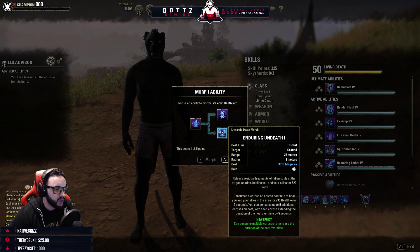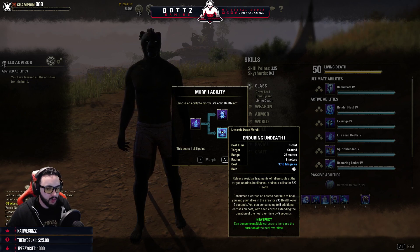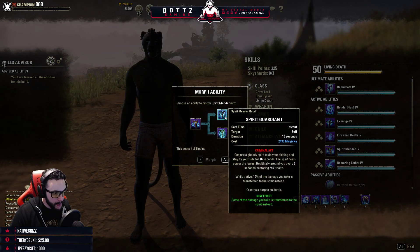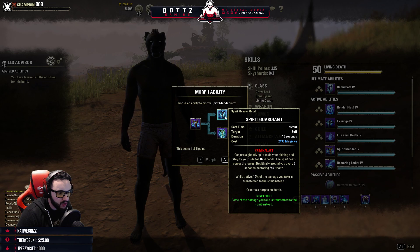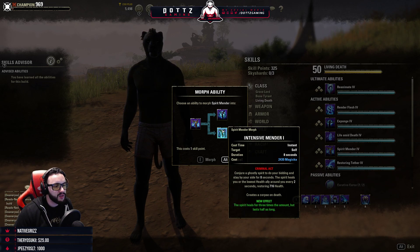Enduring on Death: release residual fragments of fallen souls at the target location healing you and your allies for 822 health, and can consume multiple corpses. Did they change Spirit Mender? Conjure a ghostly spirit to do your bidding, standing by your side for 16 seconds healing the lowest ally every two seconds for 246 health, while 10% of damage is transferred to the spirit. That is still the same.